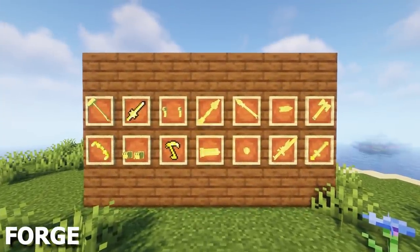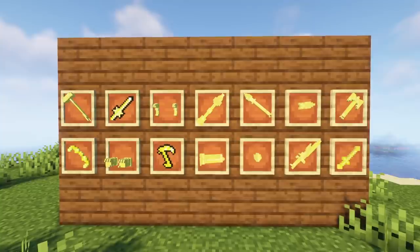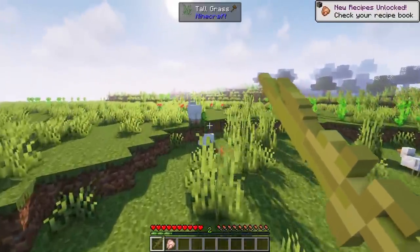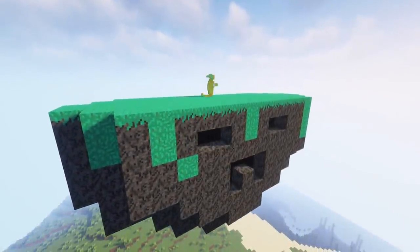The Brawlhalla mod will add new weapons to Minecraft, which are based around the Brawlhalla game. You'll find items like the Grapple Hammer, Scythe, Spear and Lance, which are all quite expensive to craft. The new Sidekick mob will also spawn.